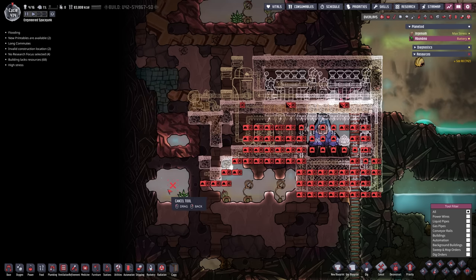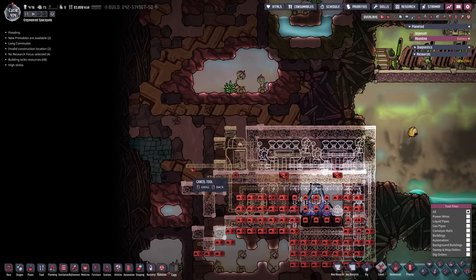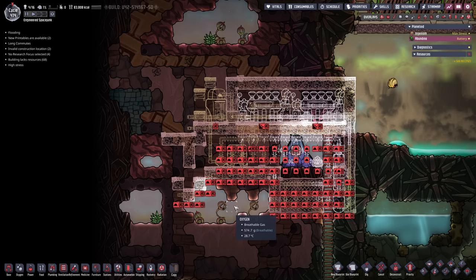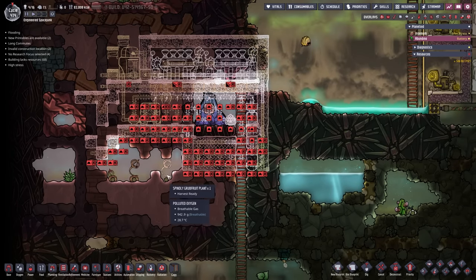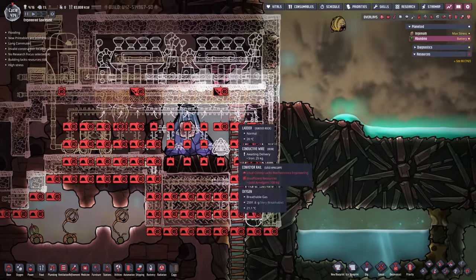We need to do a couple things - all of this here can go, we don't need any of this stuff. We have our power right here so we don't need this either. We'll just plop it on the other side and then leave one liquid lock. We cannot build half of this stuff because we don't have a mechatronics engineer over here, but when we take a look into skills, a random dude is ready to pick it up whenever we need him to, so that is no issue whatsoever.